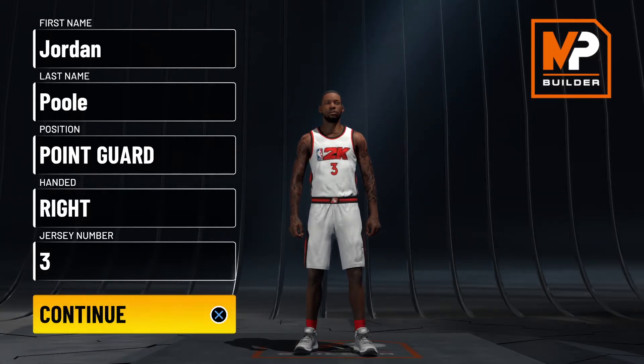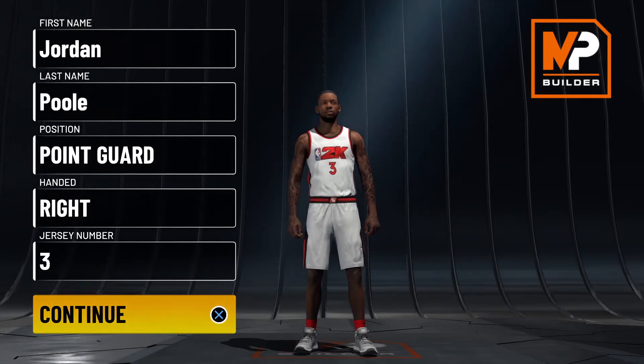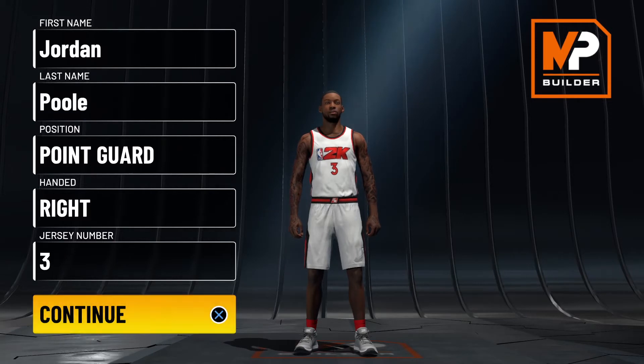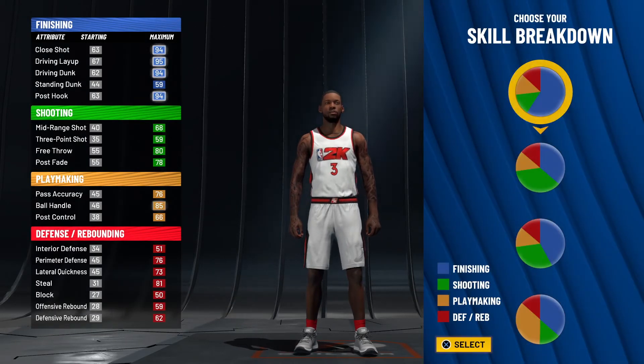For badges, he has no finishing badges or defensive badges. He has a couple of shooting badges: silver Corner Specialist, bronze Green Machine, and bronze Hot Zone Hunter. For playmaking he only has silver Glue Hands. Obviously his badges and attributes all need to be updated, so we're going to make our own version of Jordan Pool that will be better than the 81 overall 2K has here.